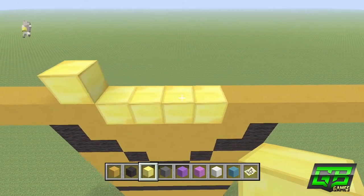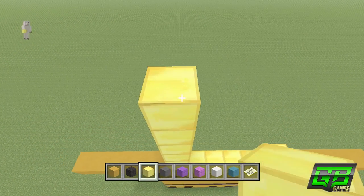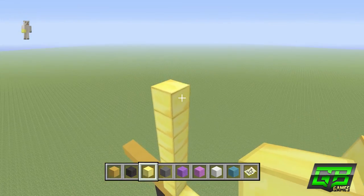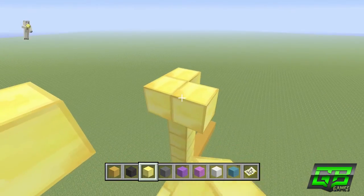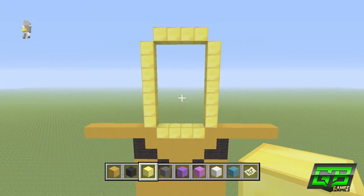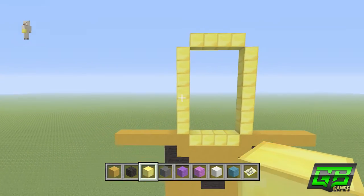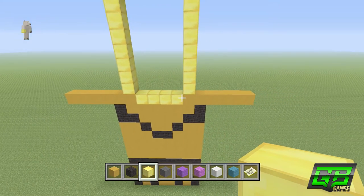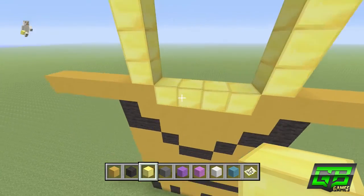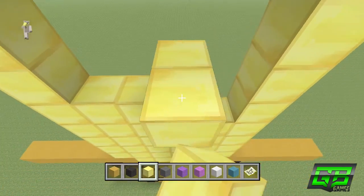Go up diagonal to the left and up diagonal to the right, then go up 6 on each side. Go up diagonal inward on either side and connect them by placing 2 in the middle — it gives you an O shape. It's 9 blocks tall and 6 blocks wide including the corners, or 7 tall and 4 wide without. Fill this O shape solid with gold blocks on the inside — that completes the centre of the chest.